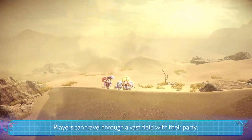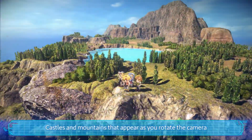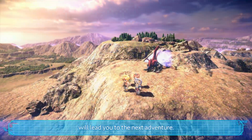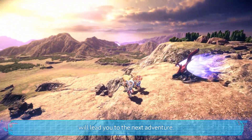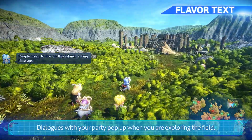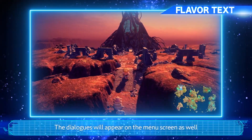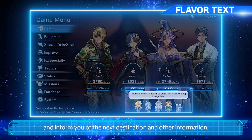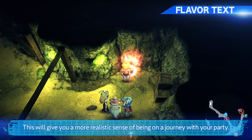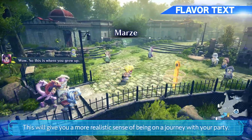Players can travel through a vast field with their party. Castles and mountains that appear as you rotate the camera will lead you to the next adventure. Dialogues with your party pop up when you're exploring the field. The dialogues will appear in the menu screen as well and inform you of the next destination and other information, giving you a more realistic sense of being on a journey with your party.